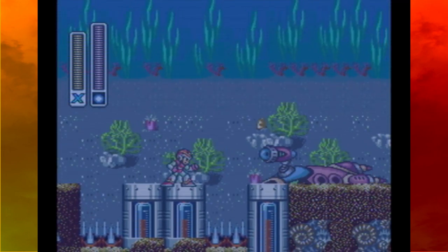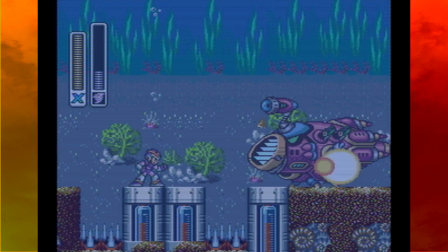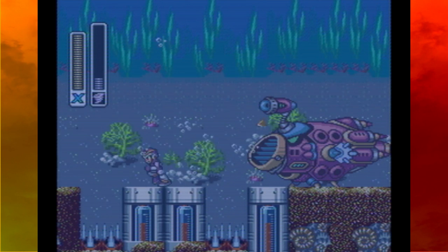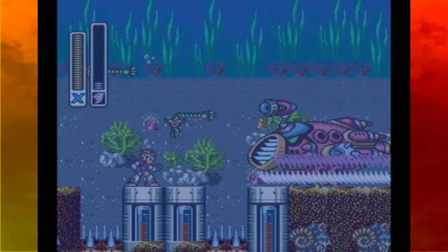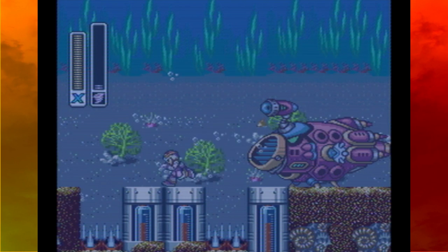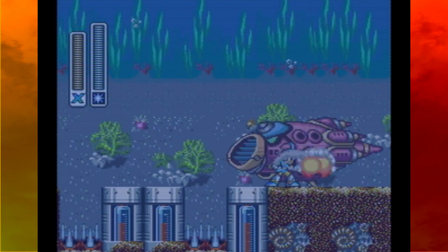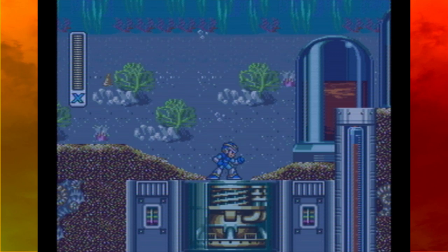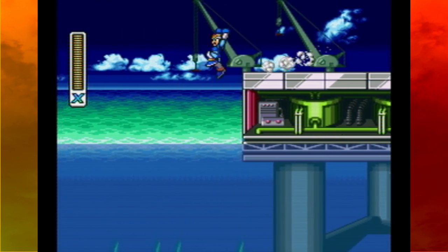Let's actually do everything right this time. See how much easier it is? You just dash when he's pulling you in, and when he's not, you shoot him. I ran out of weapons but we finish him off and get a ton of health. These little underwater jet things let you get to the surface to find some health and other secrets.